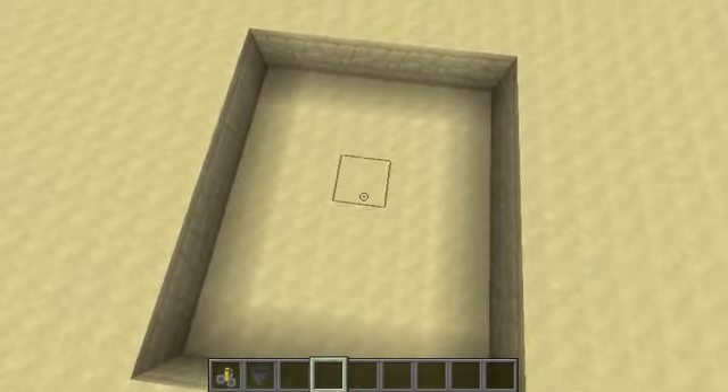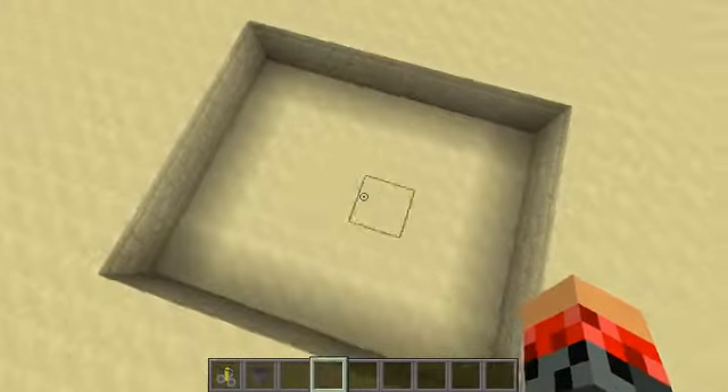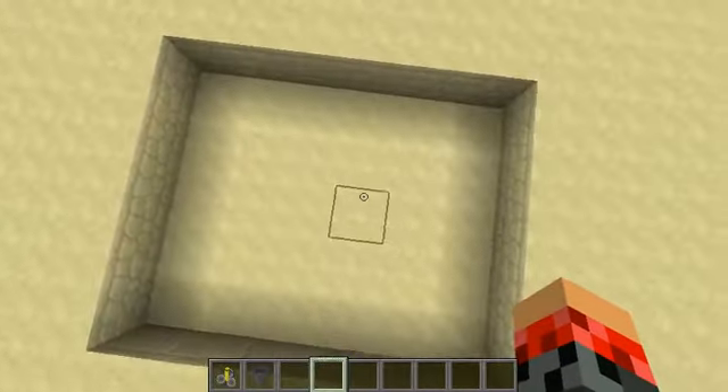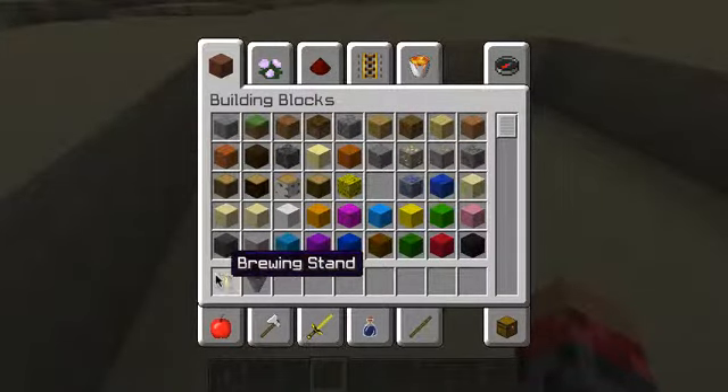It only takes — I suggest you give maybe a five block radius, like as shown in this. Maybe give a five block radius. You're going to need, obviously, a brewing stand, and you're going to need a hopper too.